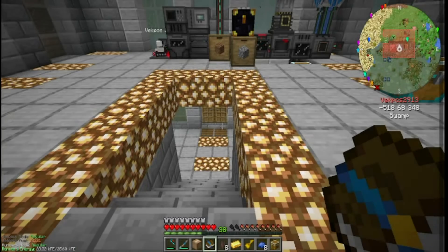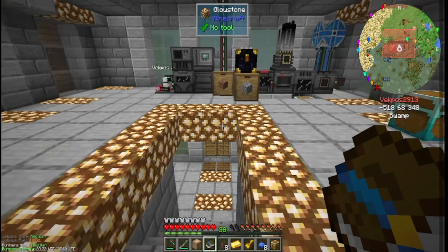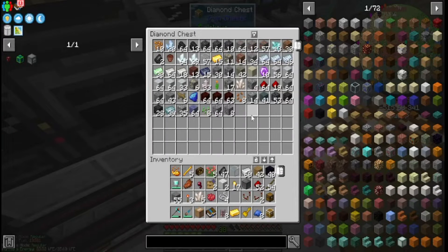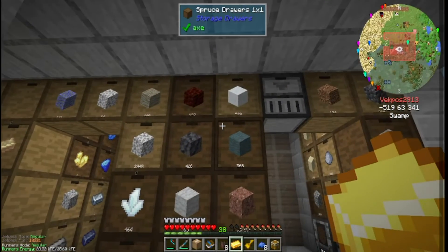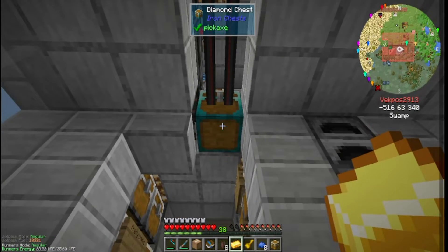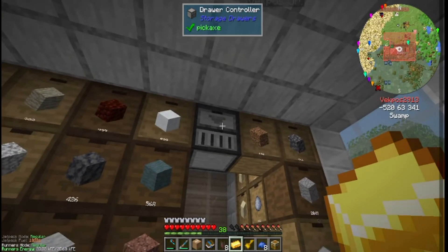Welcome to episode 29 of FTP University Series 1.16. Today we're going to work on a sorting system because I've been trying to look up filters to get rid of a lot of the extra aesthetic blocks into my spruce drawers that I've put down off cam. It's all connected to the drawer controller.